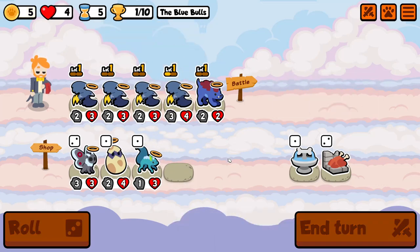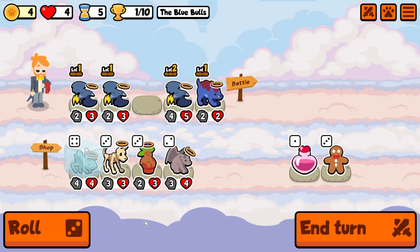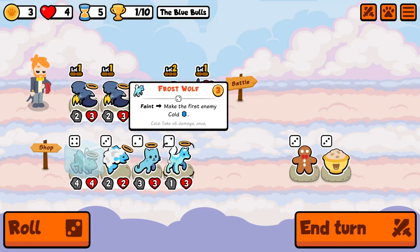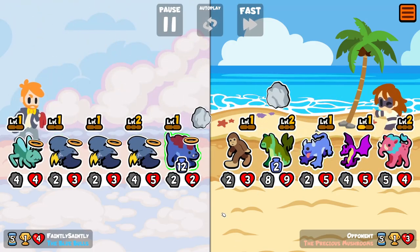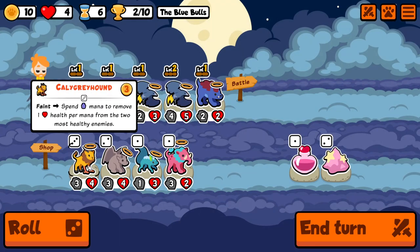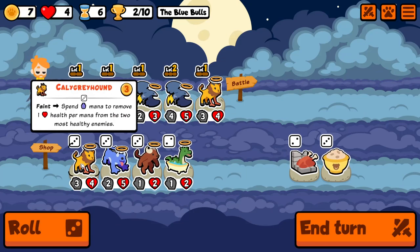We've got five dollars — rather not keep a spot open. You're a little bit of sneaky damage, I don't mind that, especially early on when health isn't quite so high. Then mana removes one health per mana from the two most healthy enemies — I think that's actually a lot better. It won't kill them but it will squish them up.